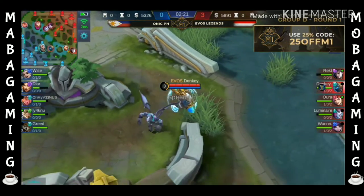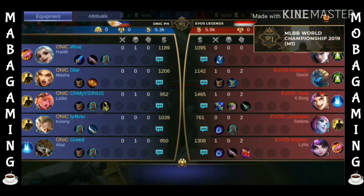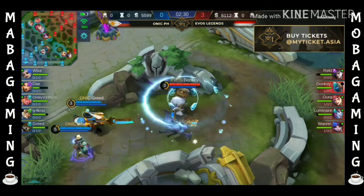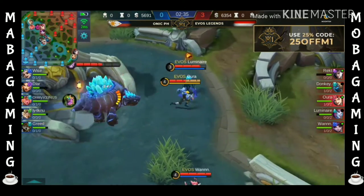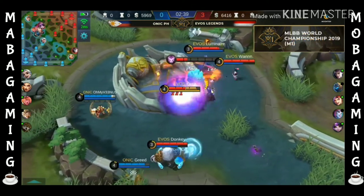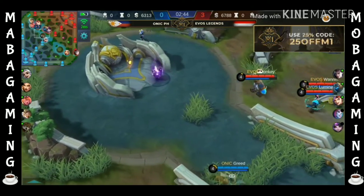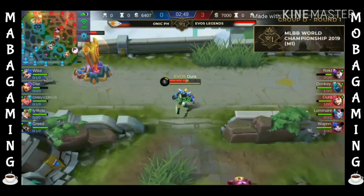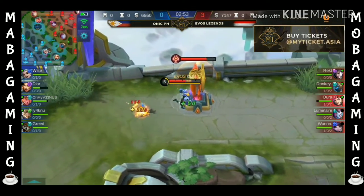EVOS Legends are getting away with the greed in terms of their lineup. They have so many cores this time — Selina will be transitioning from a support role into a carry role eventually. X-Borg as well. For now, EVOS Legends they have the tempo. For the side of Onyx PH, they're waiting for their ultimates. And they do have it right now — EVOS Legends getting the first objective of the fight. We are now transitioning into the mid-game. This is clearly the game for the first three minutes.